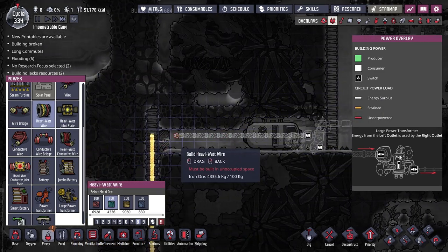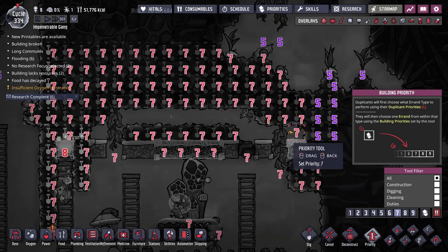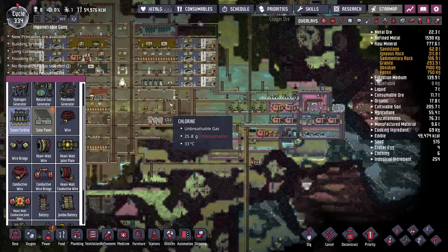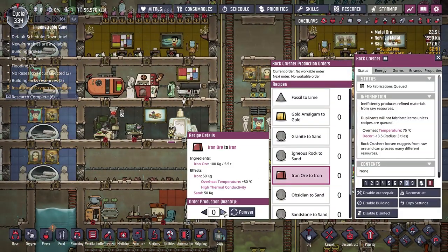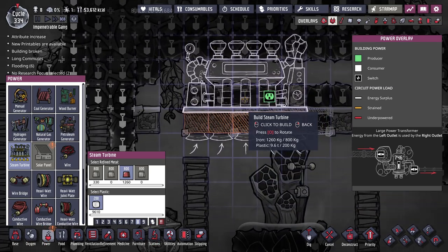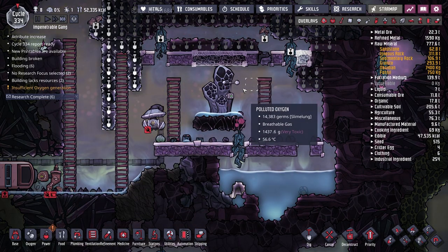Power is another tricky point — although we have power coming up via heavy watt wire, I think the easiest way to do this is to slap down a transformer right about there. The heavy watt wire comes in, and for the aquatuner we can go directly over it without going through the transformer. Research is done — it's nice! Steam turbines do require quite a bit of refined iron — 800 units — and we've only got 1260, so we'll need more. The metal refinery is offline, so we'll revert to using iron ore for now.